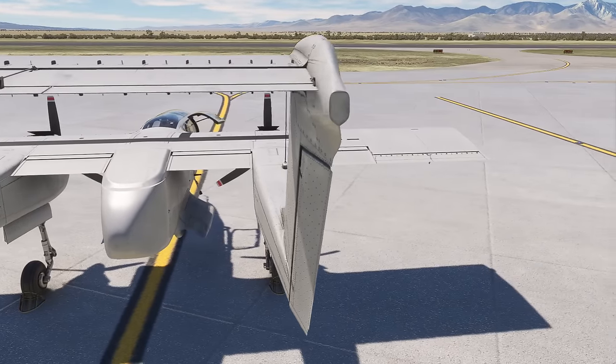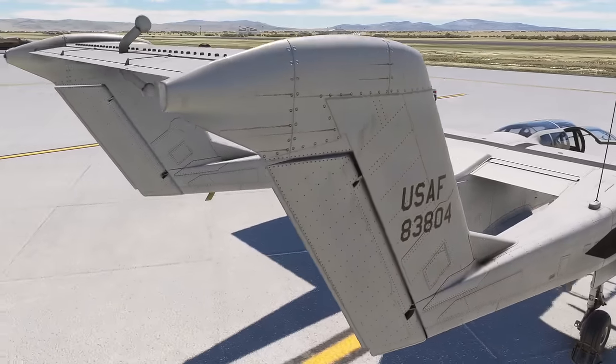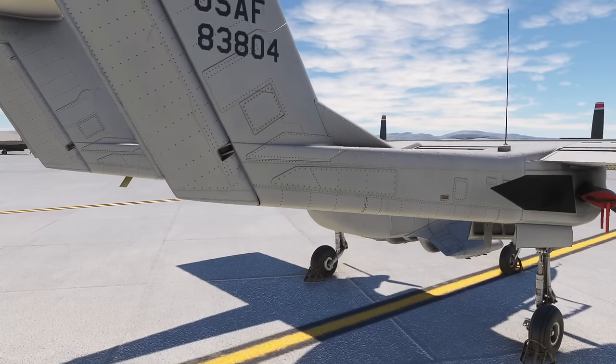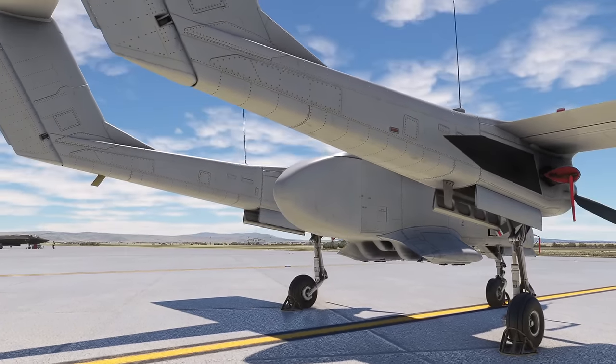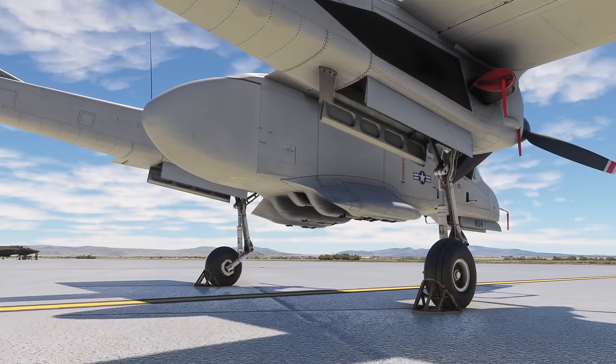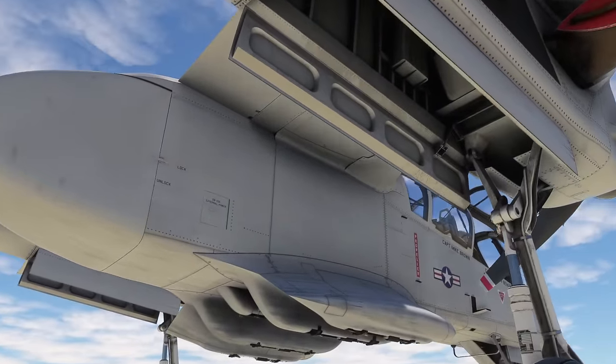So we're at China Lake in Eastern California. We've got one of the USAF liveries here — you get several liveries with the OV-10 Bronco. Let's have a look around. Let's go and scoot up underneath the wheels, because people always seem to be interested in this kind of thing.